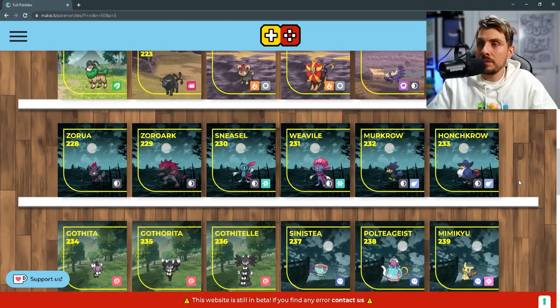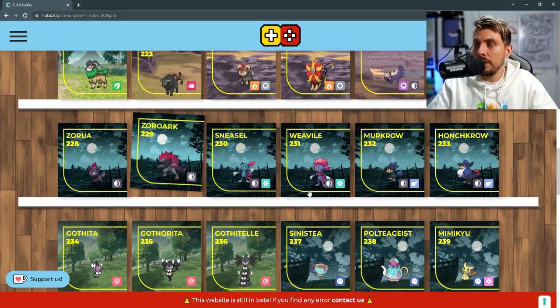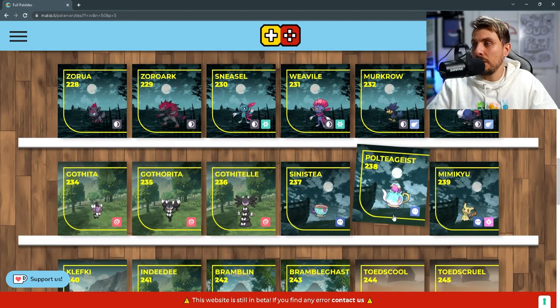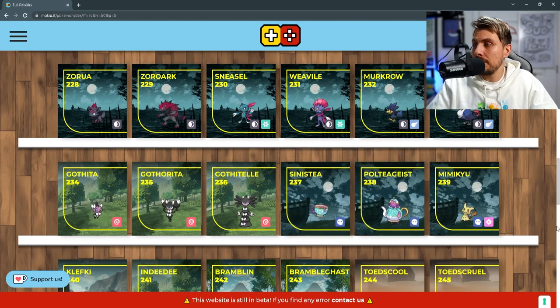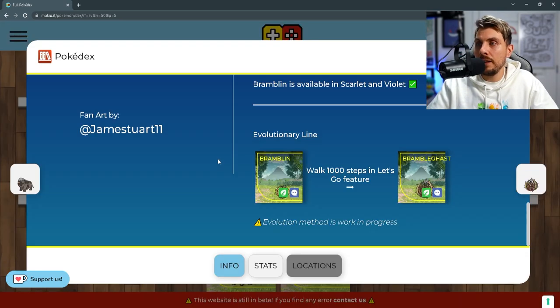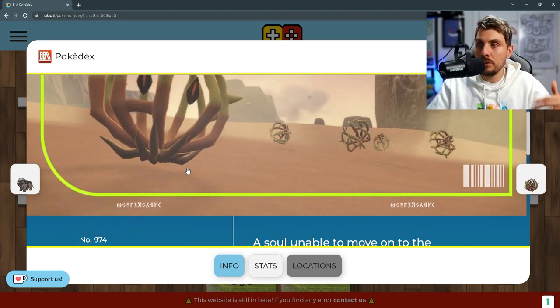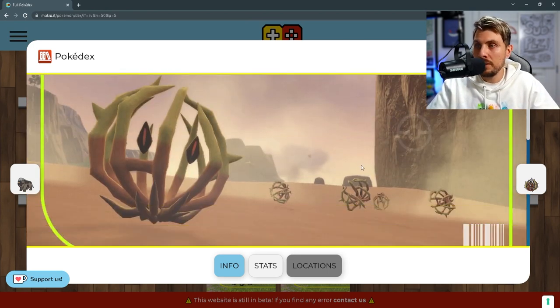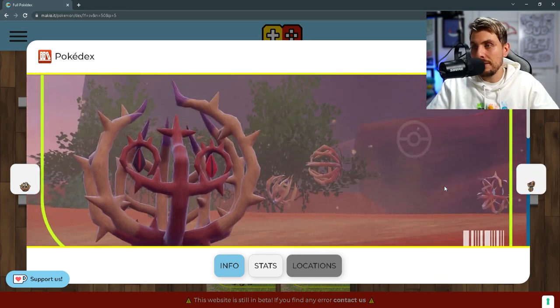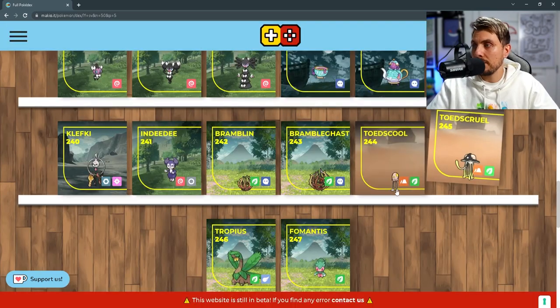Then we've got the Pyroar line, Skuntank line, we've got the Zoroark line, Weavile, Hunchkrow returning as well as Gothitelle. We're going to have Polteageist and Sinistea, Mimikyu, Klefki, and Greedent. Then Bramblin is a new ghost type Pokémon — grass and ghost type, based on a tumbleweed. Here's a full image of it, and then we have Brambleghast as its evolution, again keeping that ghost and grass typing.